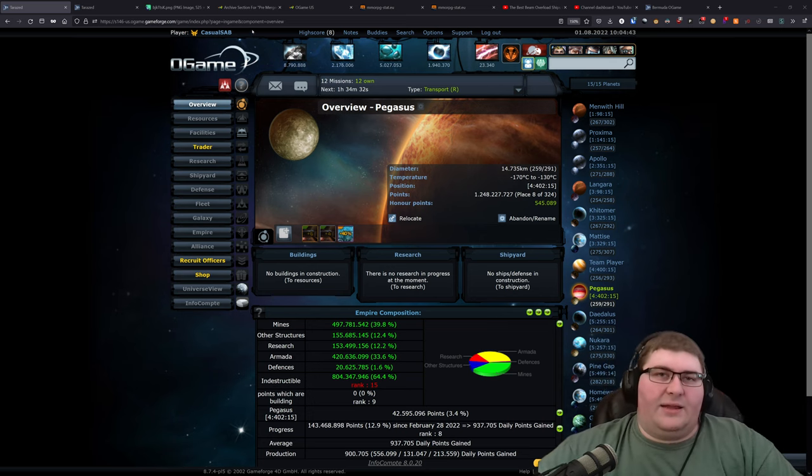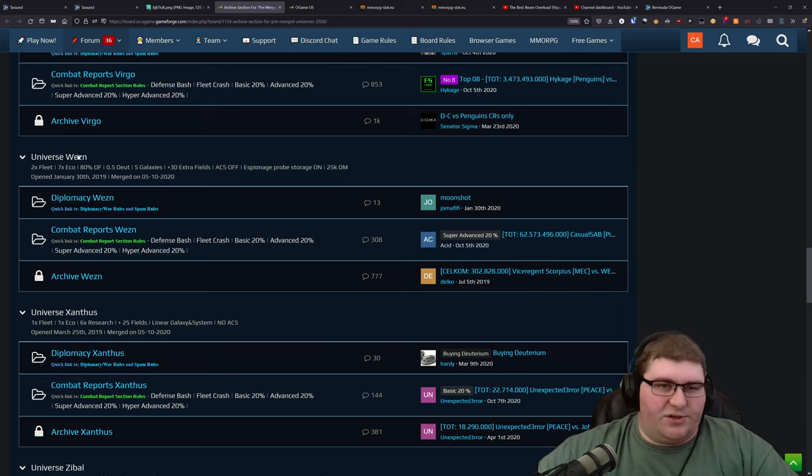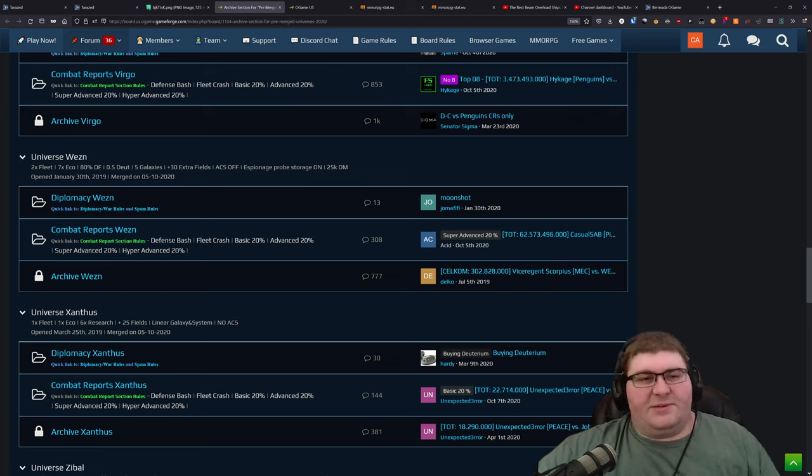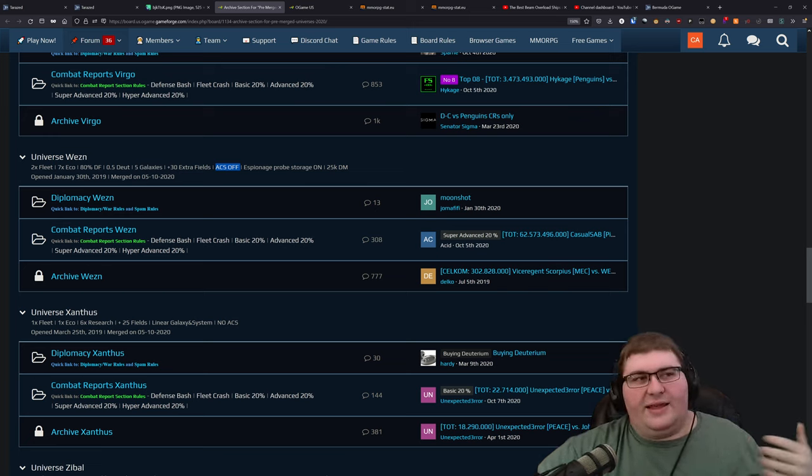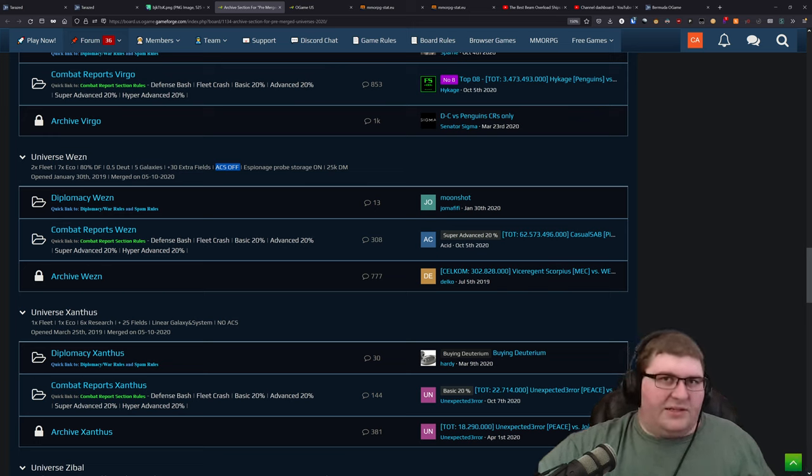I picked the game back up a few years ago and figured out the mechanics. The account I currently play is one I started on the US WESN server. WESN was a two times fleet speed, seven times economy speed server. The really unique thing with WESN was that it had the ACS mechanics turned off. ACS is the alliance combat system — the system that allows you to work with other players to attack the same target or defend them from an attack. Going into the game again, I was worried about being teamed up on, and saw that this universe had ACS turned off.